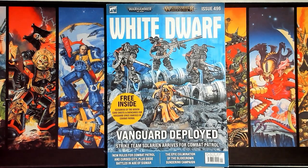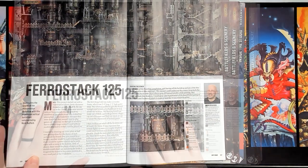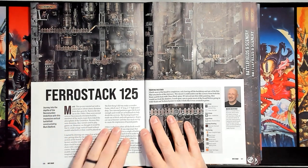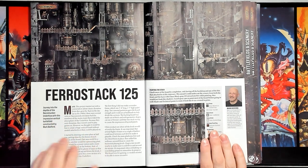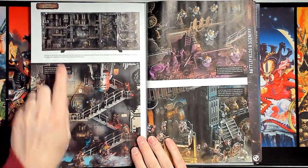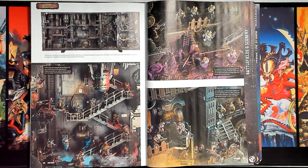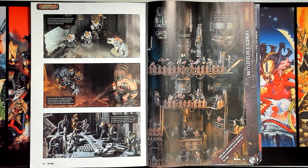In White Dwarf 496, there's an article about Mark Bedford's newest terrain project, FerroStack 125. Mark starts off by talking about how back in the 90s there were several vertical Necromunda dioramas from the studio, but that people didn't play them because they were dioramas. So he wanted to change all that, starting by making plans on how the board would be constructed. He wanted several distinct sections and an ability for the minis to climb up and down. He also talks about the actual construction of the board, what materials were used, and what paints were used. The article is quite inspirational, and this is the kind of Necromunda content that I want to see in White Dwarf.